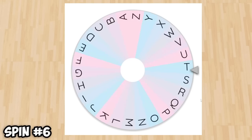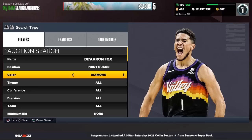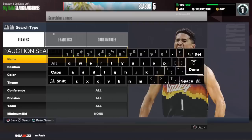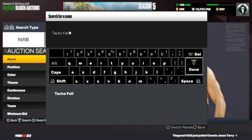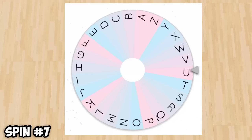We spin the wheel again for the bench. We have a little more freedom here with positions. We get the letter F. There are some options with F, but actually not as many as I thought. We're going to go with the backup center — and I'm not going to lie, this is somebody overdue for a crazy card. I'm already expecting him to get a Galaxy Opal or Dark Matter at end of year, but we're going to pick up Amethyst Taco Fall. His last name starts with F, so we can add him to the team.